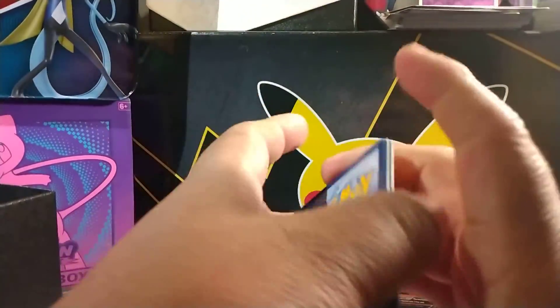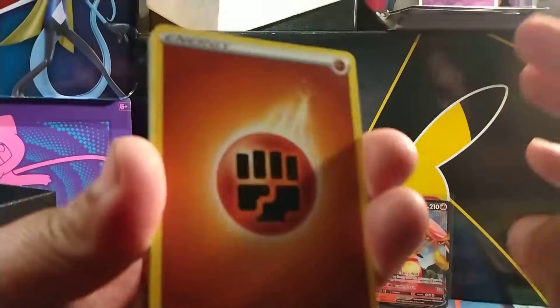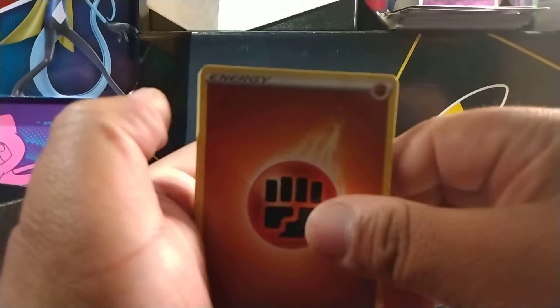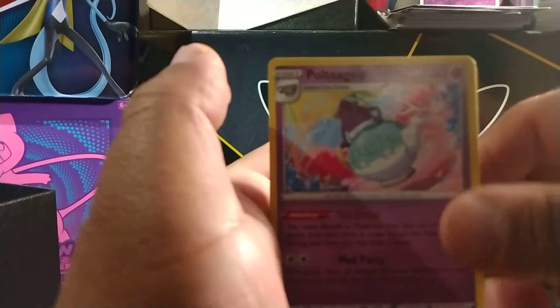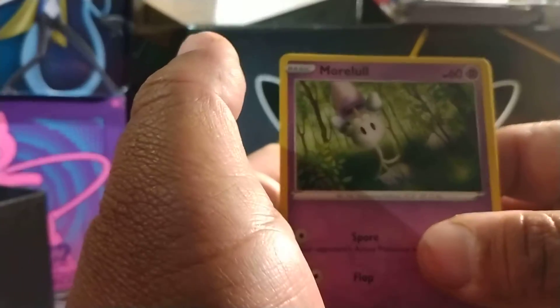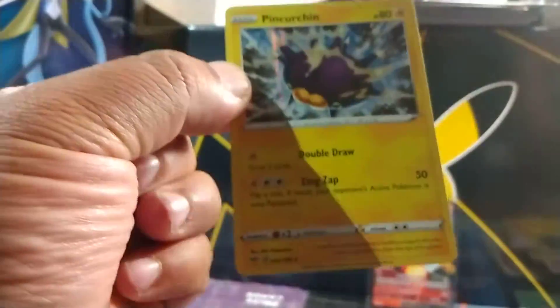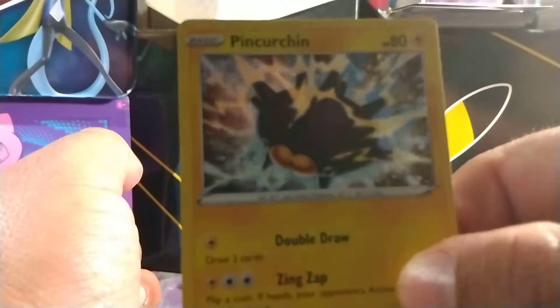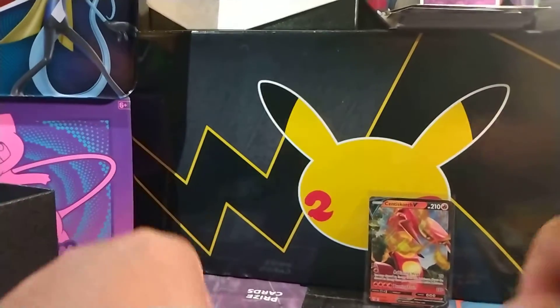Let's go ahead and guess it as Dark. Ooh, Fighting. So we got Roto Horn, we got Earth's Ring, we got Poltergeist, we got Hippopotas, we got Sinistea, we got Larvesta, we got Morelull, we got Toxel. We got a Tapu Koko as our Reverse, and we got a Pinchurchin Holo.